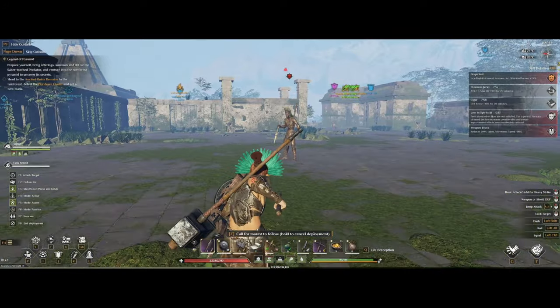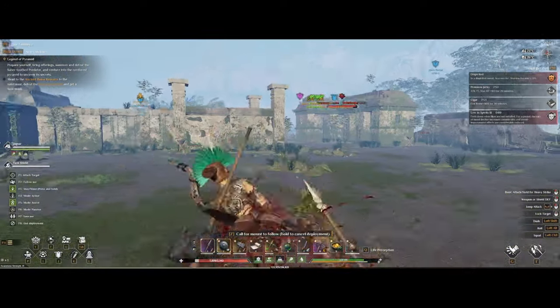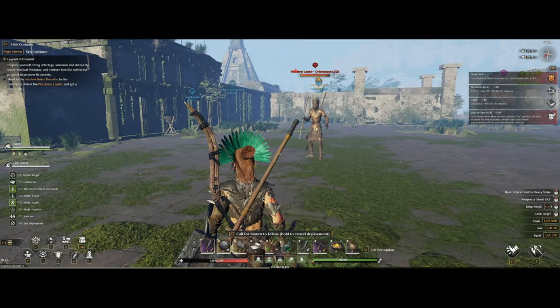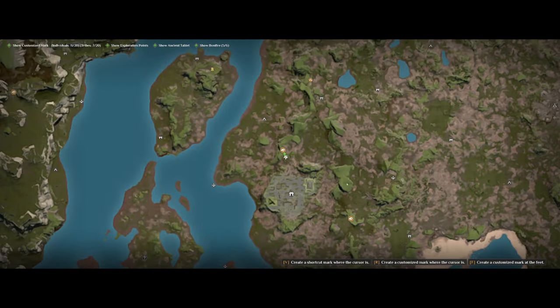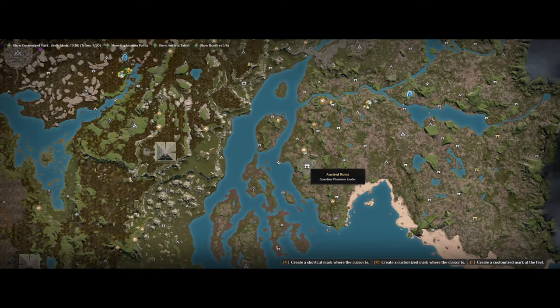Hey, what's up everyone, hope you're all having a wonderful time. Today we're going over the ancient ruin quest that you get once you have defeated Slayer X in the first dungeon. The quest tells you to defeat the plunder leader at the ancient ruins remains, which is located just to the southwest at the rainforest.